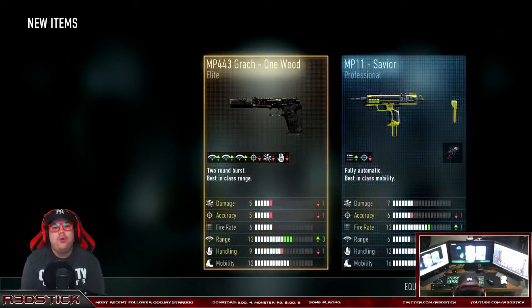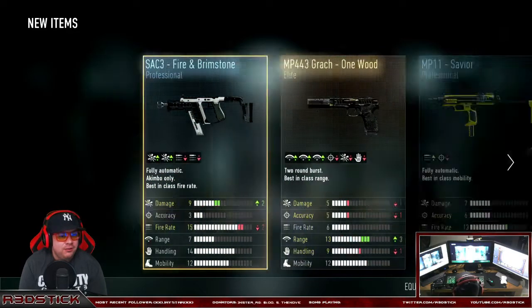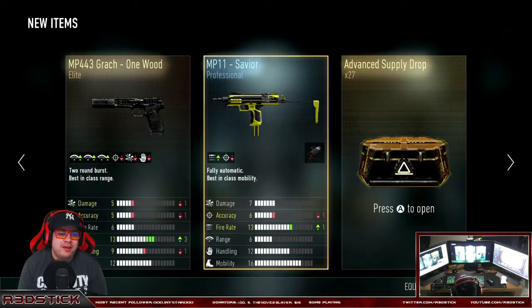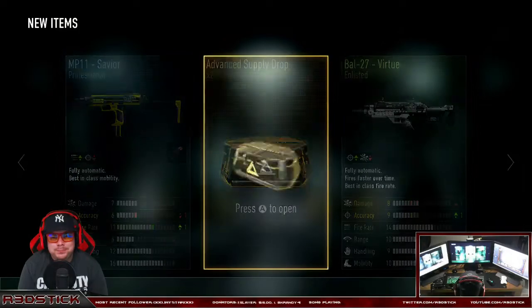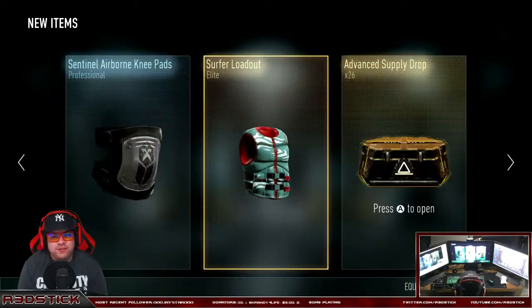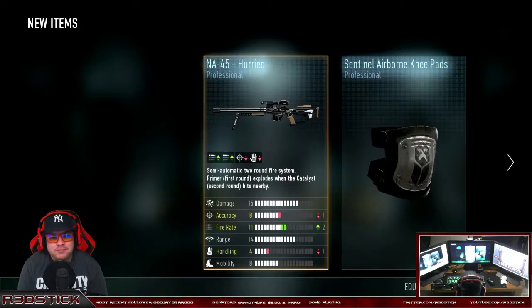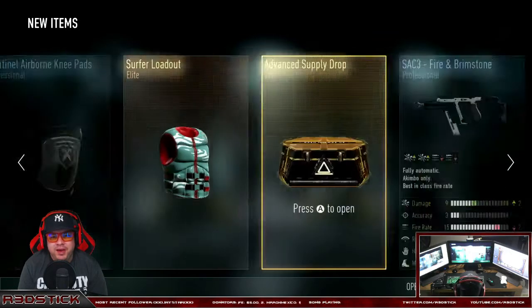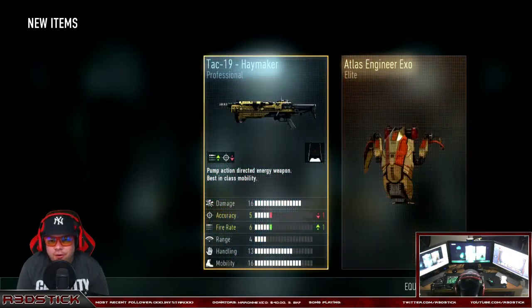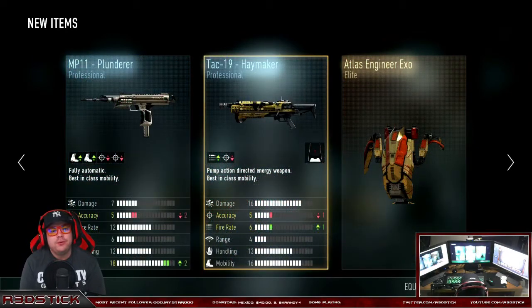Oh, we got an elite pistol! We're starting out hot with an elite weapon — some Fire and Brimstone, SA-3s, and MP11 Savior. I don't know if we had that one or not. We got the Surfer loadout, an Atlas 45, and some knee pads. Not really into the clothes that much. We got another elite XO — we're warming up on the elites — the MP11 Plunder and the Tac-19 Haymaker.